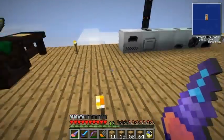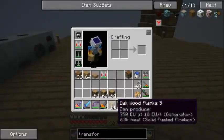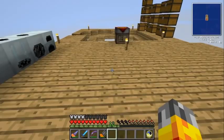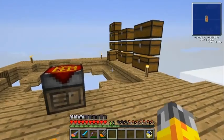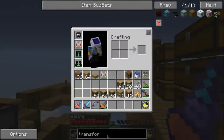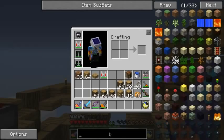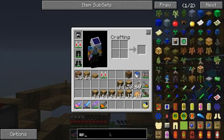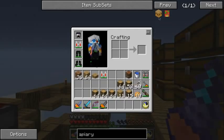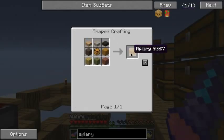Got some different stuff planned for today — ideas planned. What I'm going to be doing is actually getting a start on the bees! In order to breed bees together we're going to need something called an apiary. It's basically just a little bee house thing. Here's what it looks like, and here is the recipe — it uses some wood slabs and some planks.